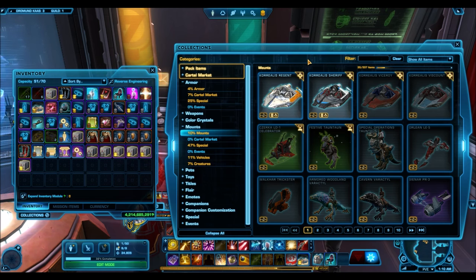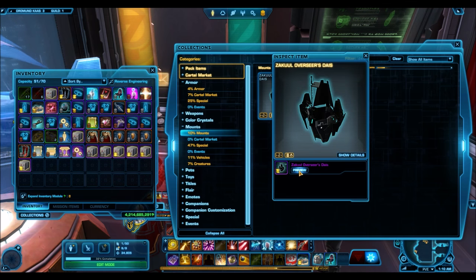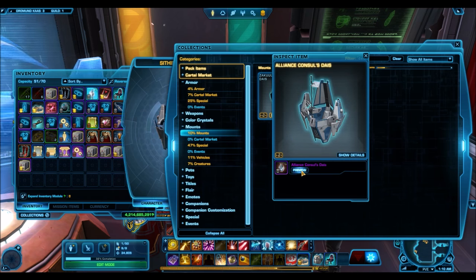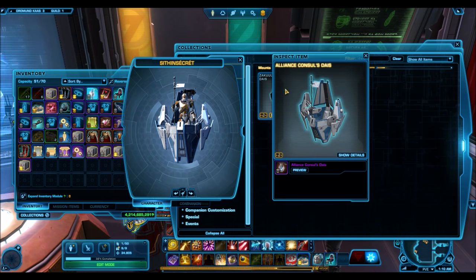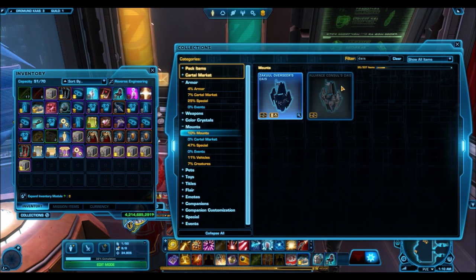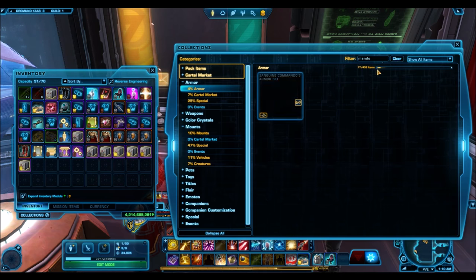A very recent example of 'hero to zero': the Cool Deus mount, a gold mount from the Battler Pack that was really popular and sold for a ton. A lot of people probably bought that pack to try to get it. Then it was reskinned to the Alliance Console Deus as a silver rarity — really all that changed was the color was slightly altered. Now the Alliance Console Deus sells for around 500k credits. That's a pure example of hero to zero: marketed as a rare exclusive gold item, then reskinned to a lesser rarity widely available to everyone.